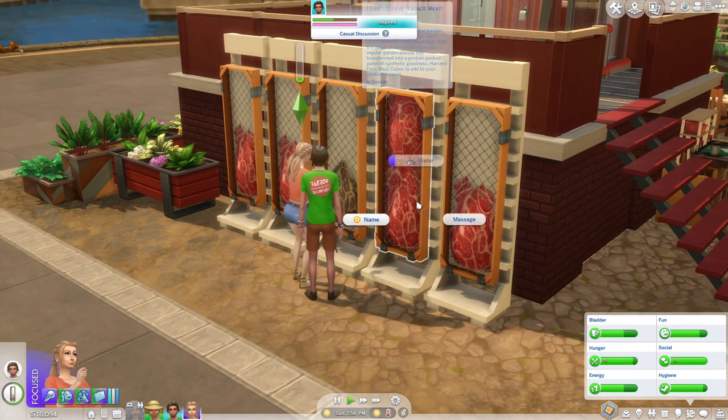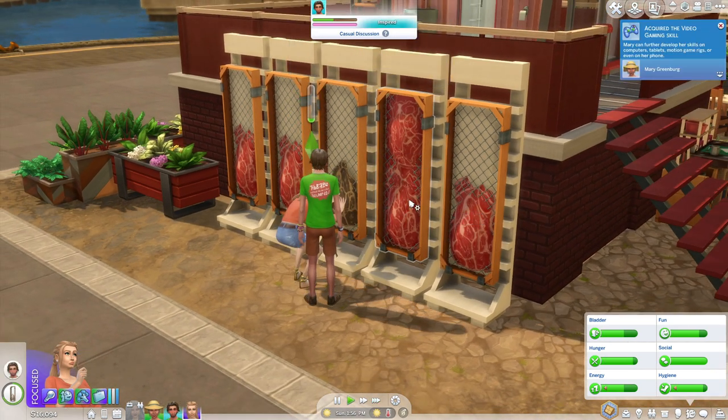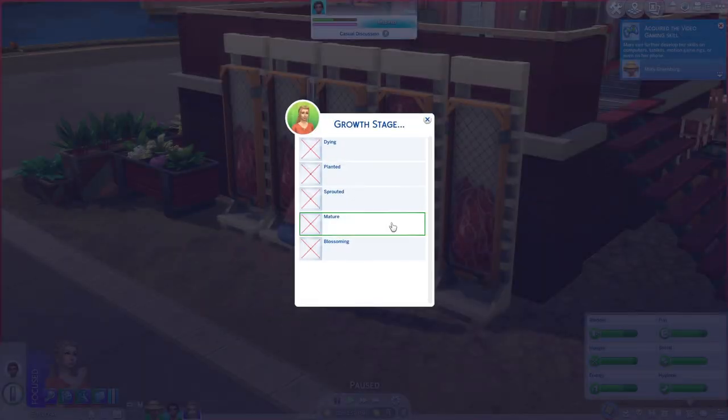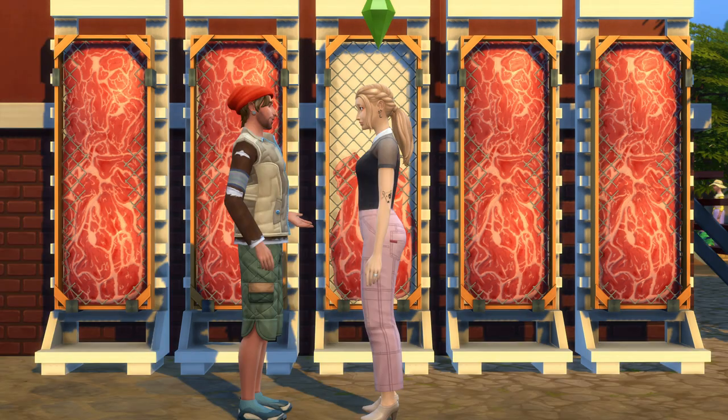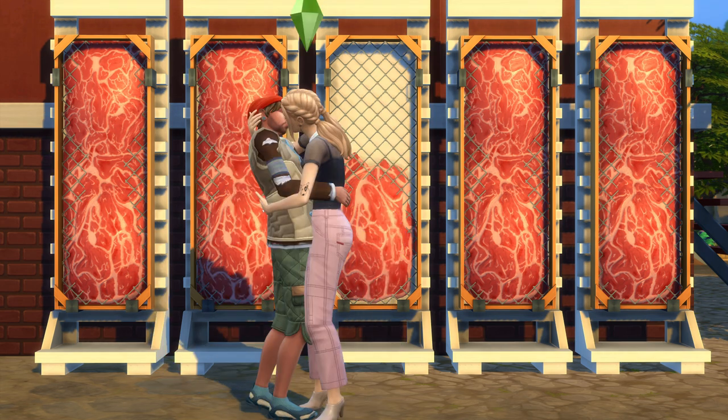If your sim is just really, really into eating things from their inventory, then maybe cruelty-free meat is the way to go for that sim. Here are a couple of funny screenshots I took because I really wanted to have my two sims — Nox and his wife that I created — stand in front of the cruelty-free meat and share a moment together for the thumbnail. I just thought you guys might get a kick out of these.